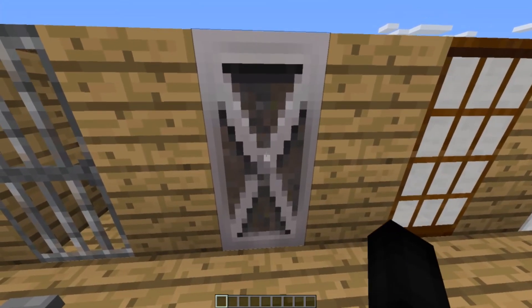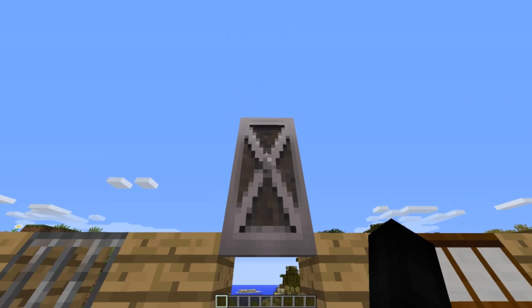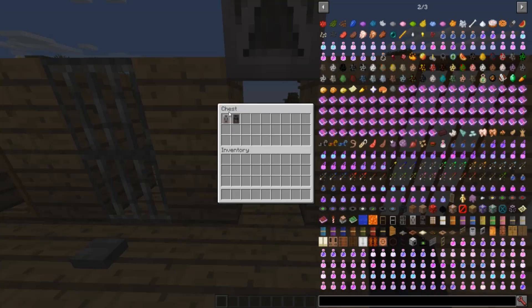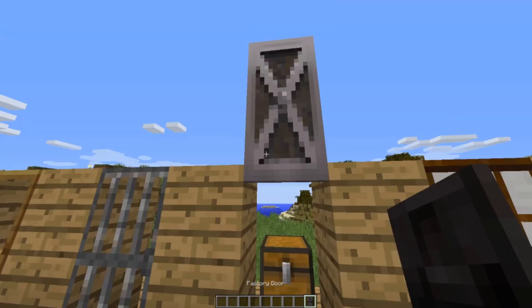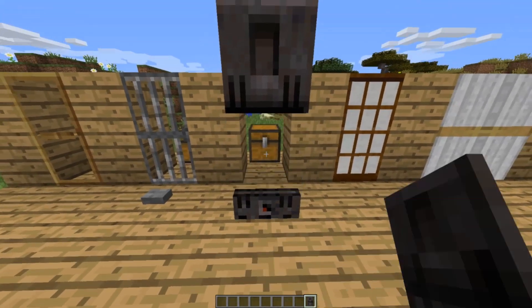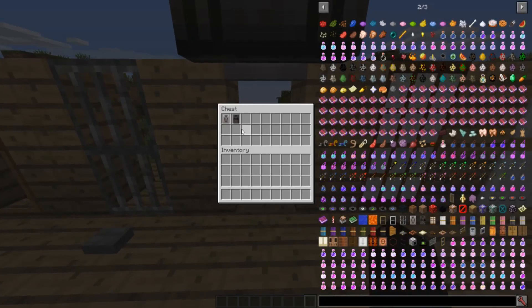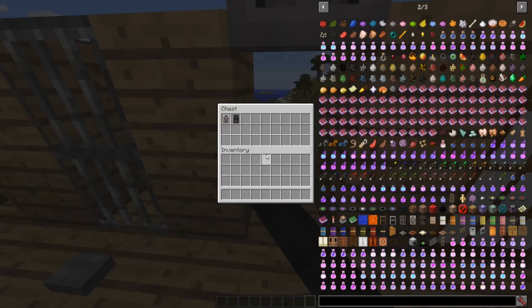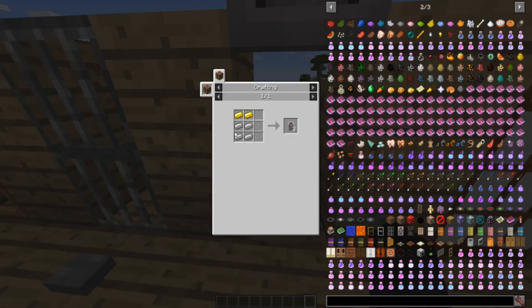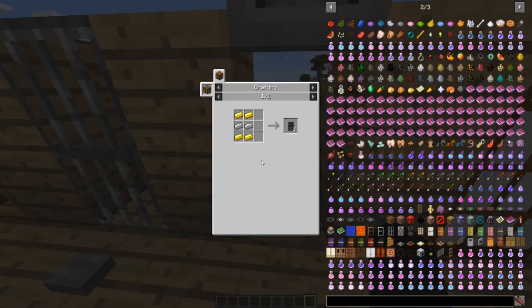Next up we have the factory door or lab door. The lab door opens upward. There's also the factory door, which opens from the side — it opens like two panels. Don't place these down in a half-built house because there's no way to close some of them. The lab door is crafted with four iron ingots and two gold ingots. The factory door is crafted with four gold and two iron ingots — very similar but different. The lab door yields three per craft.